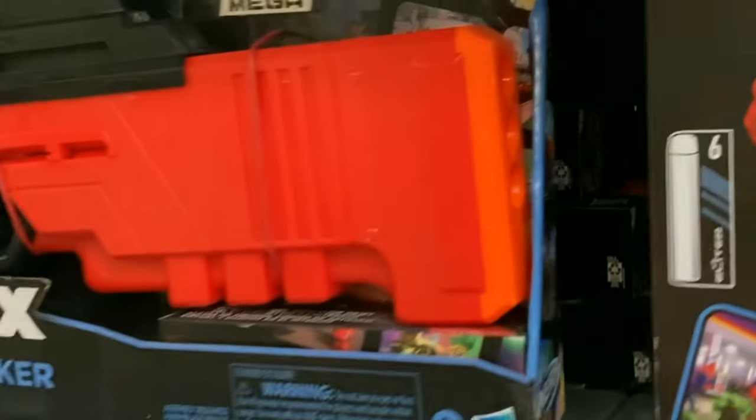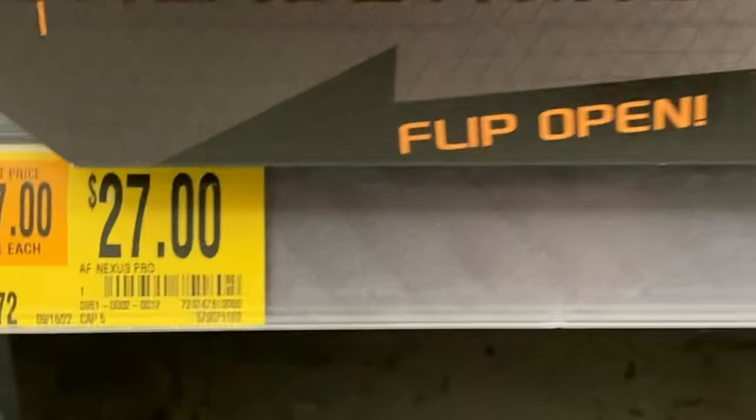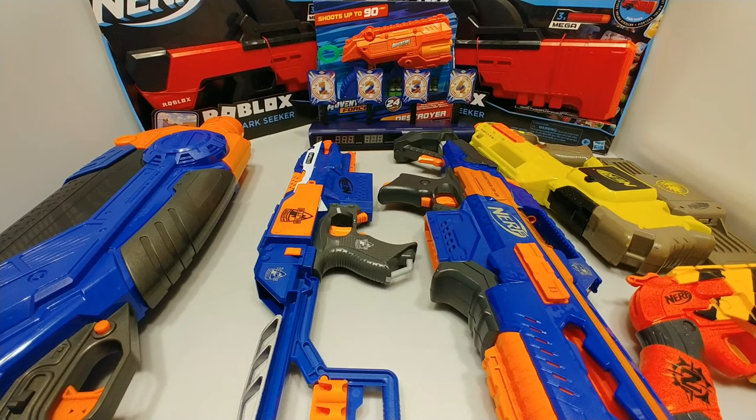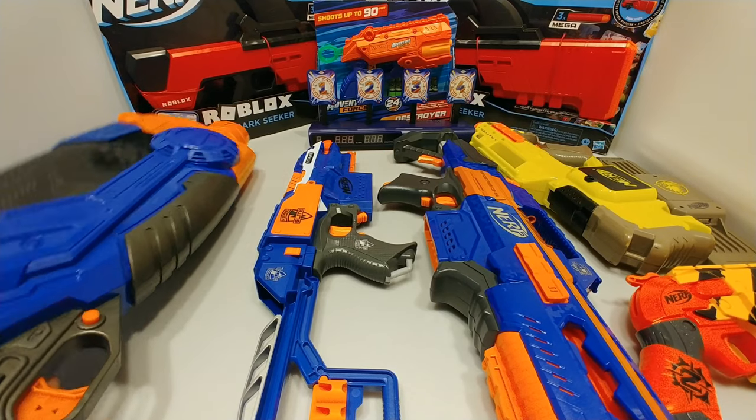Stopping at a Walmart on the way back - cheapest I've seen the MM2 Shark Seekers at 11 bucks, so I went ahead and grabbed two of them. The Nexus Pro is now down to 27 bucks - it was down to 29 last time I checked - but I didn't need it. Not too much this time; we always go by quality versus quantity anyway.